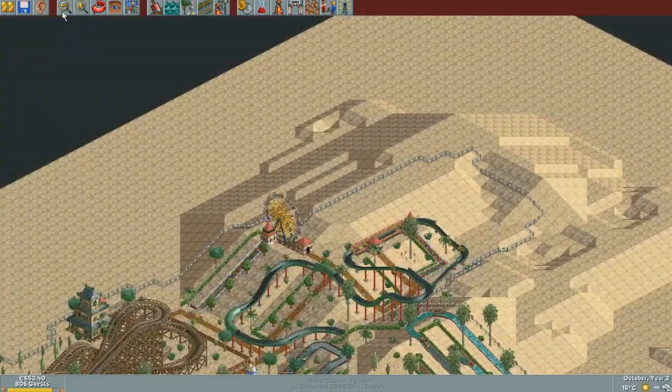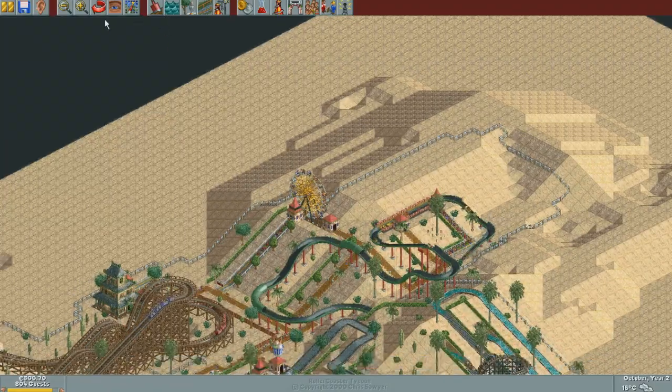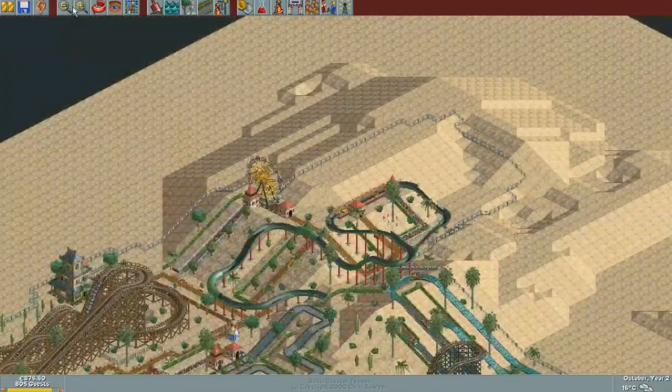Why does this always happen? You always have that one thing selected, and then it runs out of things to research for that, and then it's going to research theming, because it's very important, right? Because everybody uses that. Right improvements could actually be somewhat useful, but only if you've researched everything else.